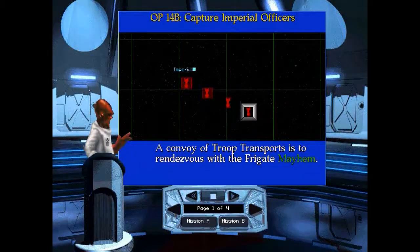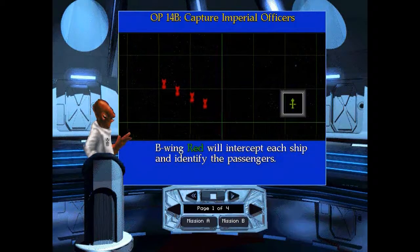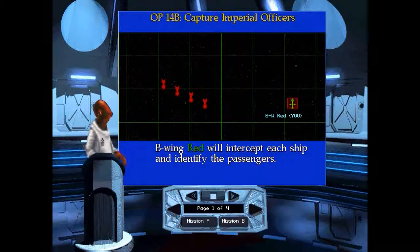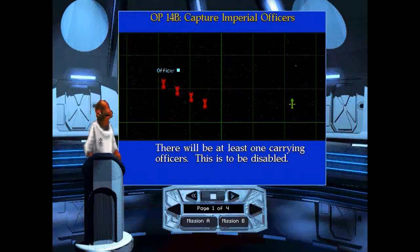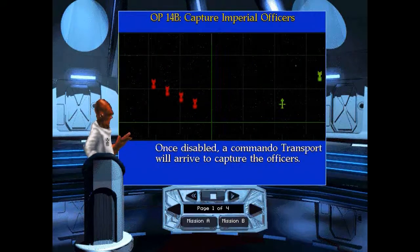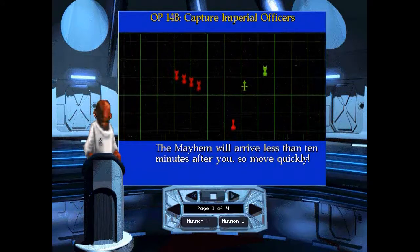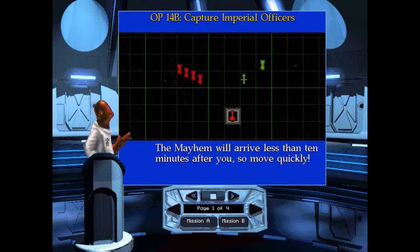The ability of troop transport is to rendezvous with the frigate Mayhem. B-Wing Red will intercept each ship and identify the passengers. There will be at least one carrying officers — this is to be disabled. Once disabled, a commando transport would arrive to capture the officers. The Mayhem will arrive less than 10 minutes after you, so move quickly.